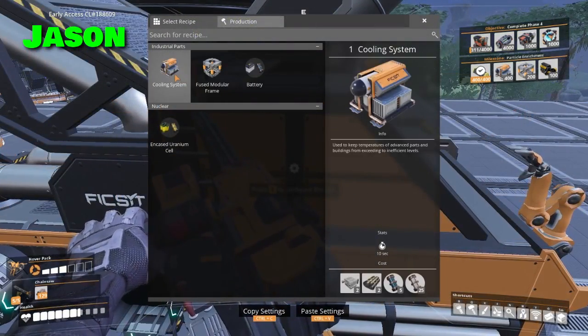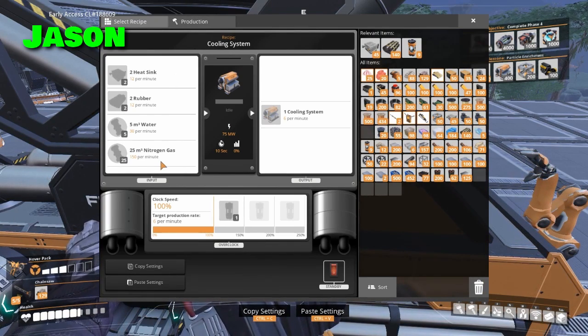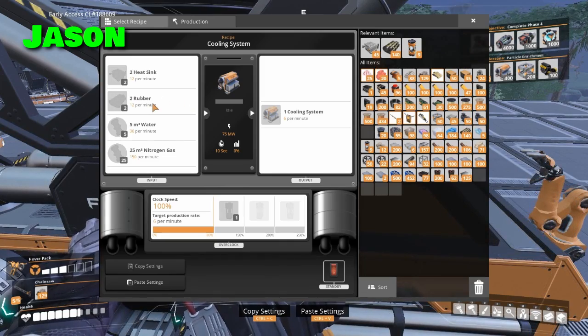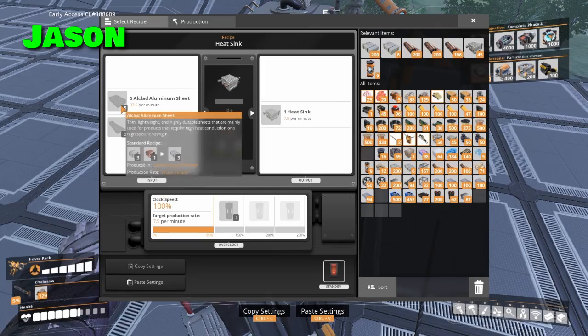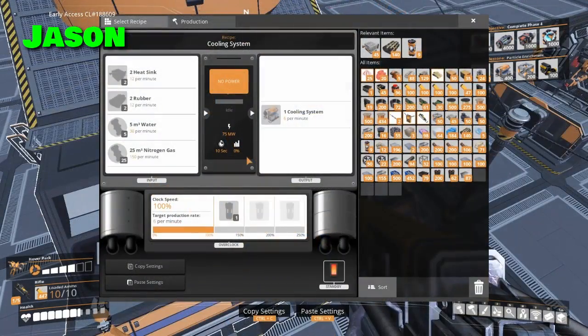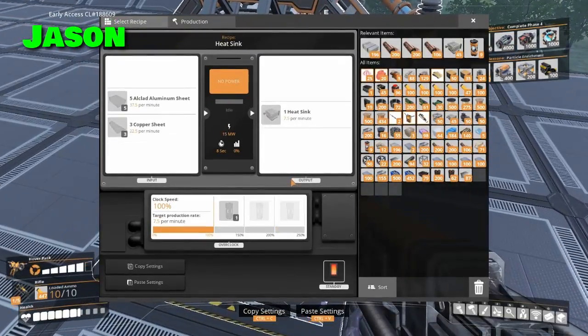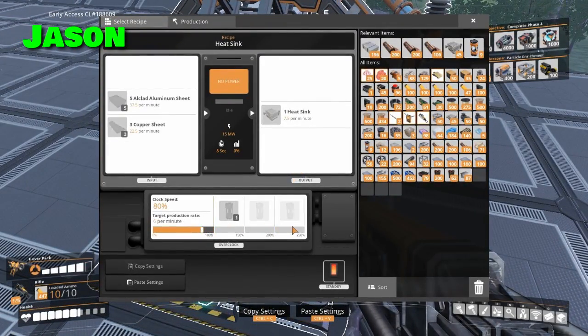Alright, so we want to make cooling systems. What kind of stuff do we need? We need a bunch of nitrogen, water, rubber, and then the annoying thing will be heat sinks. We need heat sinks — we need copper sheets and Alclad aluminum sheets. This will make 6 per minute, it needs 12 heat sinks per minute. And how much does this make? 7.5 per minute. How about 6 per minute?